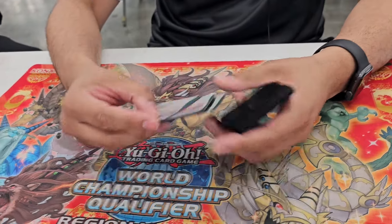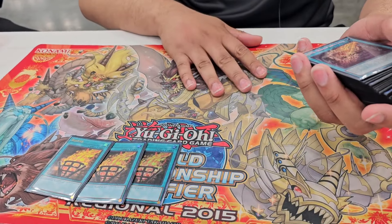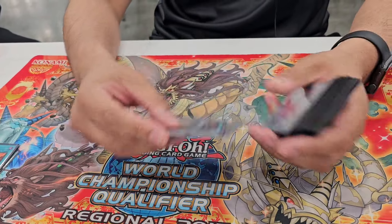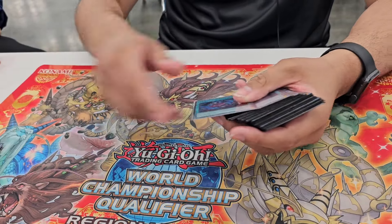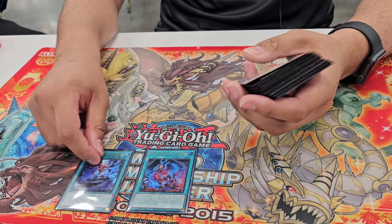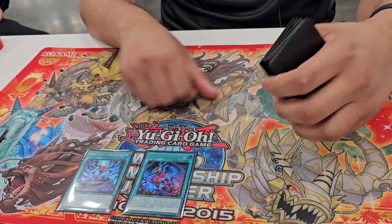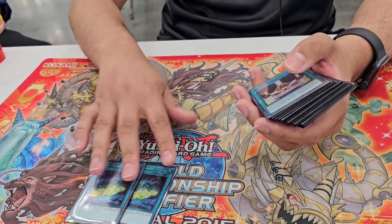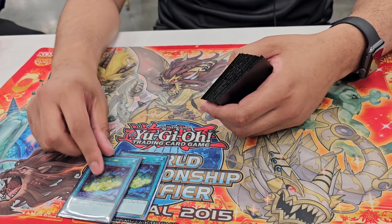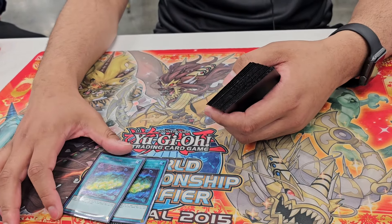As for the spell cards: three Bonfire, which is standard; three Wanted, standard; one OSS; and one Field Spell, Snake Eyes Field Spell. Then for the Salad part, two Cyanate Mining - this card is really good - because sometimes you'll have Salad cards in your hand and you don't have Diabelle Star.